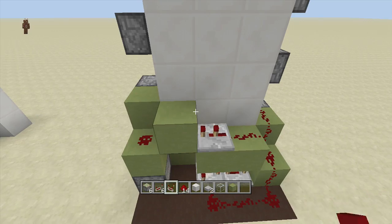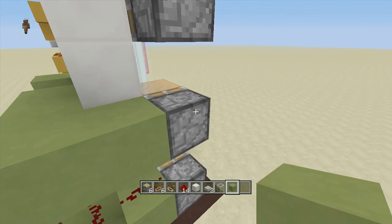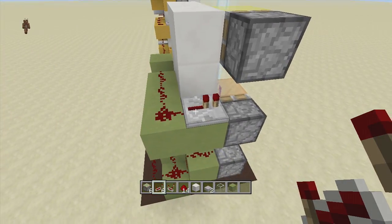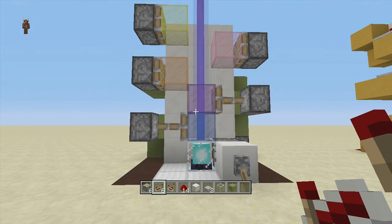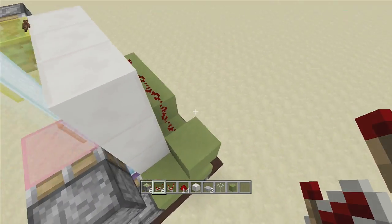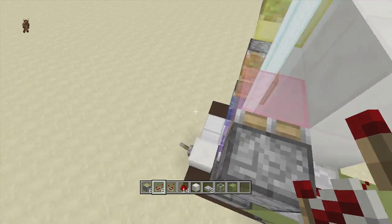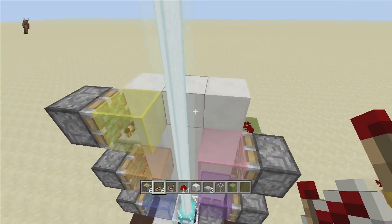For the third sticky piston, put a piece of redstone dust up here, then put a block to cut off the current and wrap blocks all the way around to this sticky piston. Coming off this redstone dust, bring down three pieces to the right, then put a repeater going towards the sticky piston on two ticks delay — that's sticky piston three. For sticky piston four, come right back over here, put a block right next to the sticky piston, bring redstone dust up, and put a repeater going into this one on four ticks delay.